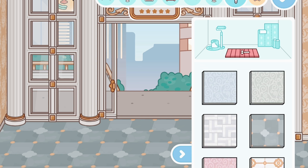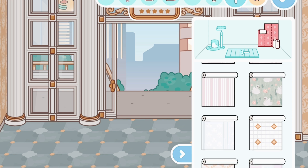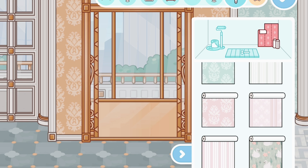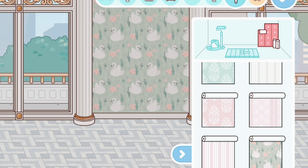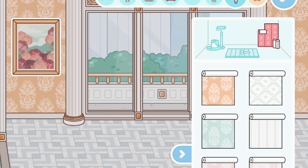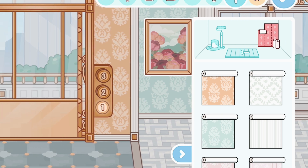Now let's look at the wallpapers and floors — these designs are so fancy, definitely giving ballroom and royal family vibes, but also a vintage vibe. Very cute, I love these designs so much. This swan one is very cute — I feel like I'd put it in a little baby's room. I love that so much.